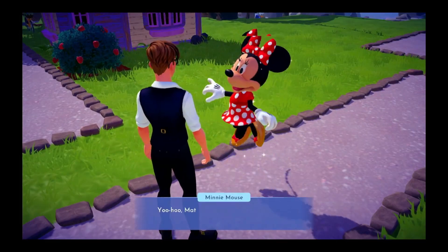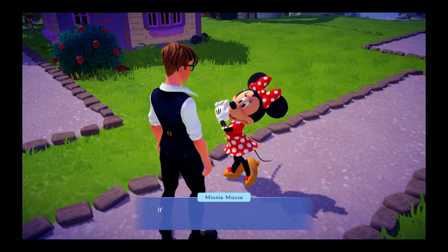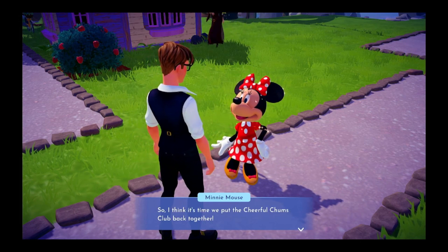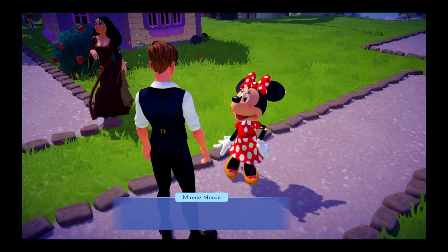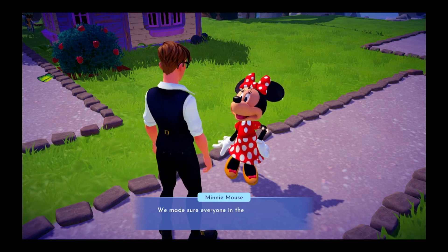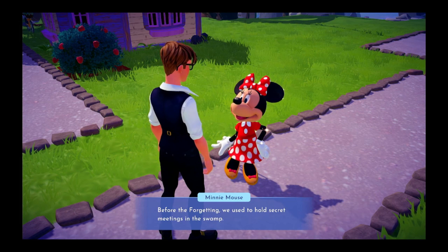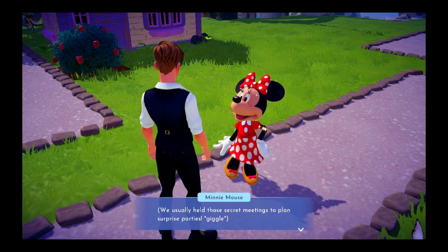Excuse me, I need some help. Yoo-hoo, Matt. I've been thinking about all the wonderful work you do — it's so kind of you, but I think you could use some help. So I think it's time we put the Cheerful Chums Club back together. The club was a group of villagers — we made sure everyone in the village had what they needed. It was a lot like what you do. Before the Forgetting, we used to hold secret meetings in the swamp — we usually held them to plan surprise parties.